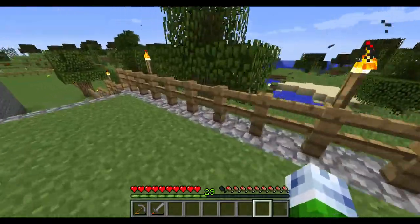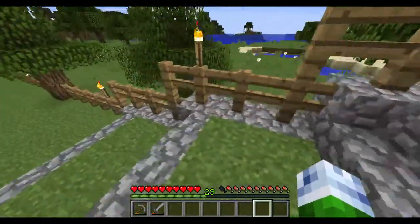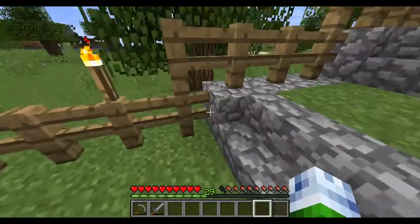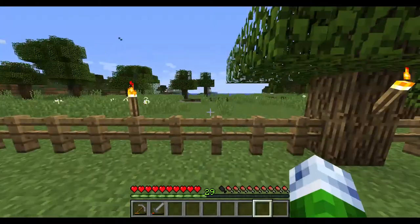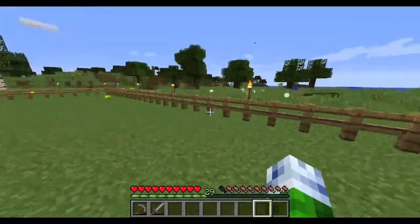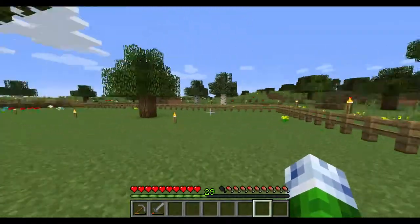You can see the fence on the stone base, although it actually stops here because this is on flat ground. So although most of the fence has the stone base, for this section it actually doesn't.